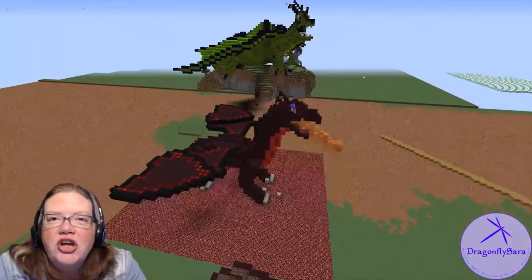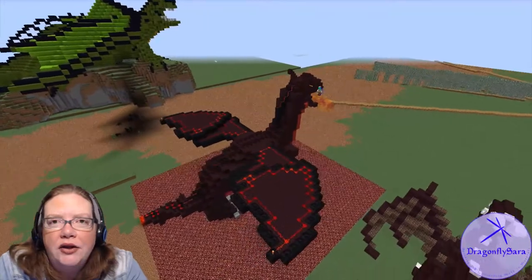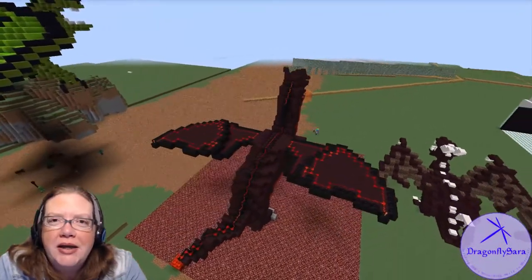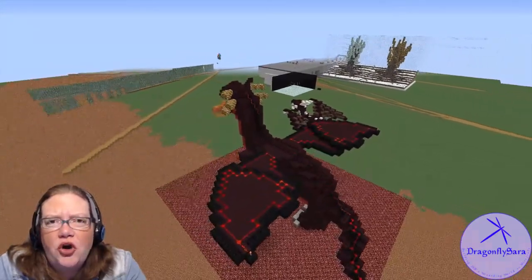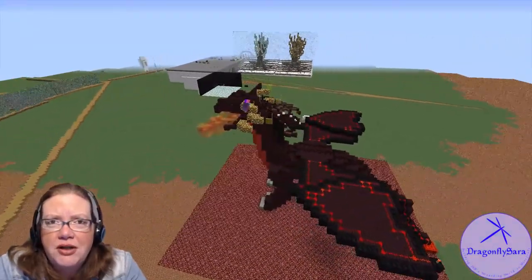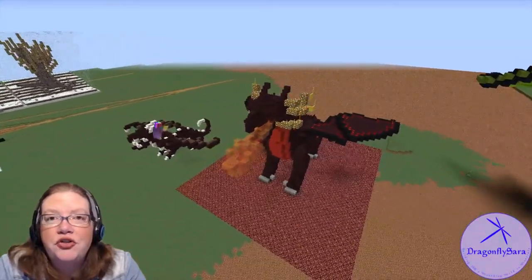Our third selection is the Chinese Fireball, selected by Victor Krum. It is red with gold spikes in a fringe around its face. In the video you'll see that I attempted to use armor stands holding blaze rods, but the scale was just completely wrong, so I switched to using glowstone.